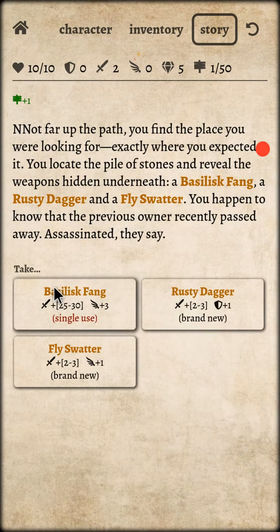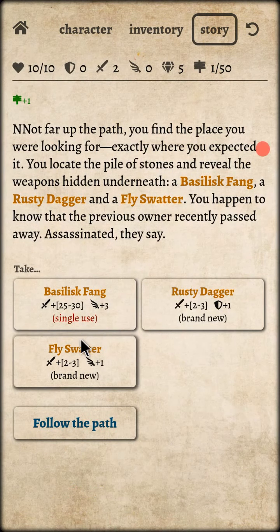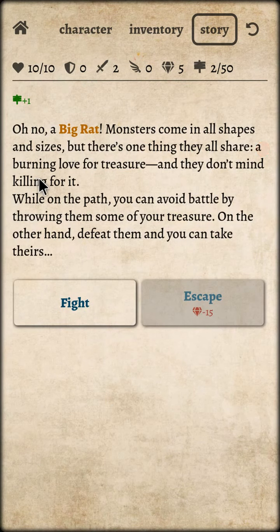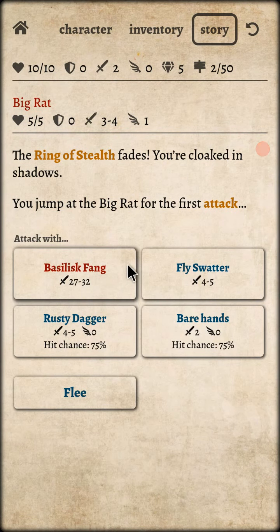In the Assassin class: it hides the warrior at the start of a fight, allowing you to always attack first — cool! I got three weapons. Let's follow the path — big red — okay, I got this.